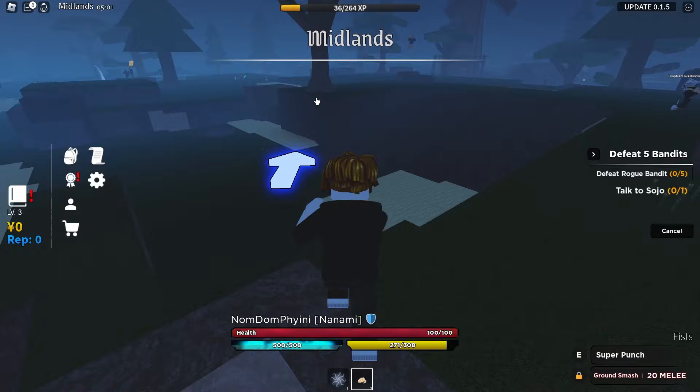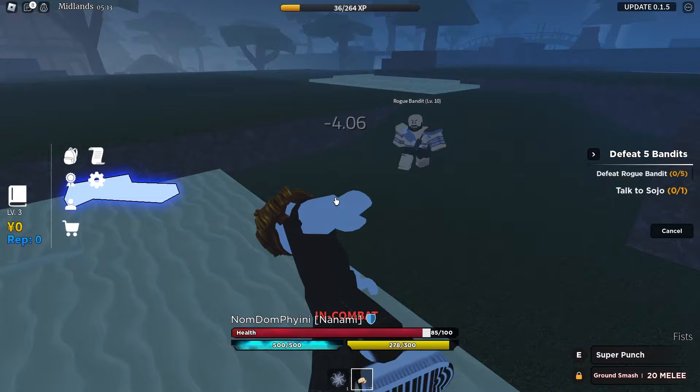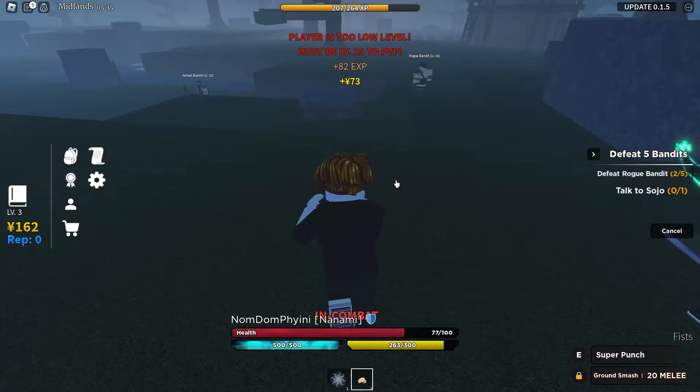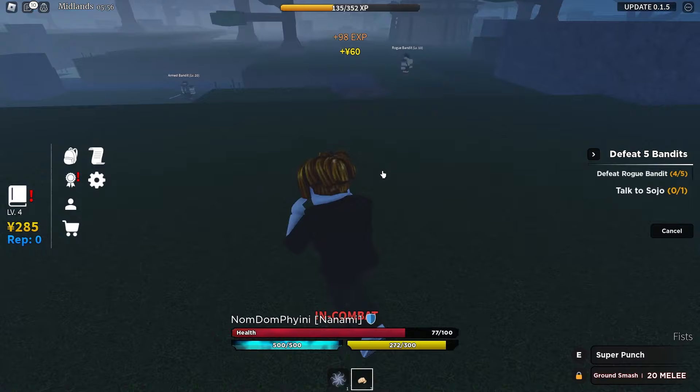We should find the five bandits right there and easily defeat them. We have eight stat points. I don't think I want to put points into my melee because I want to save up for a sword. If I don't put any points into melee I'm going to be super weak. Let me just hit him. This guy just stole my kill. The bandits are not even that strong — I can kill them easily without putting any stats into melee.